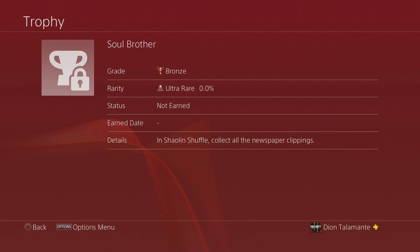The next one is Soul Brother. In Shell and Shovel, collect all the newspaper clippings. This is probably going to be like the sticker pack collectibles from the previous map. In Raven the Redwoods, collecting those gave you storyline about people who died inside the map, so maybe we have something similar — or maybe something new with information about the people in the movie.